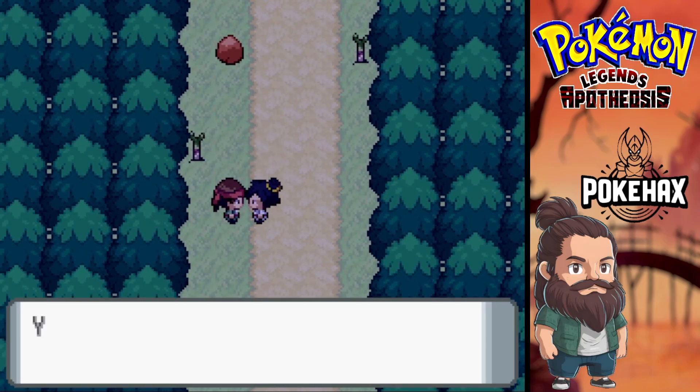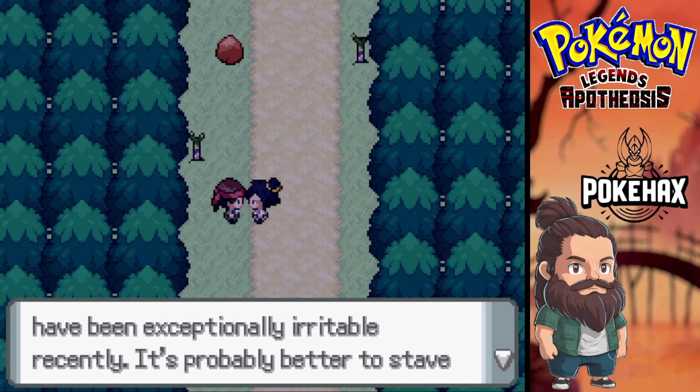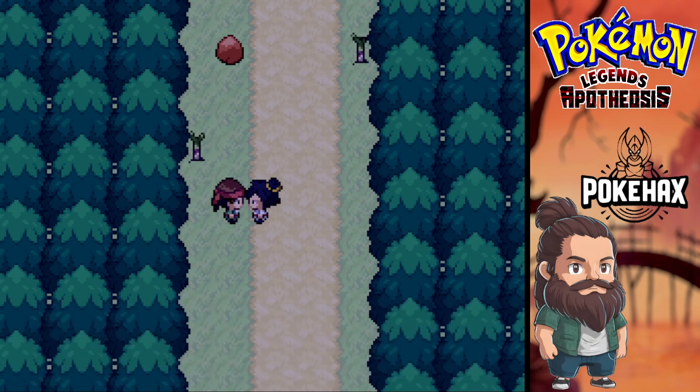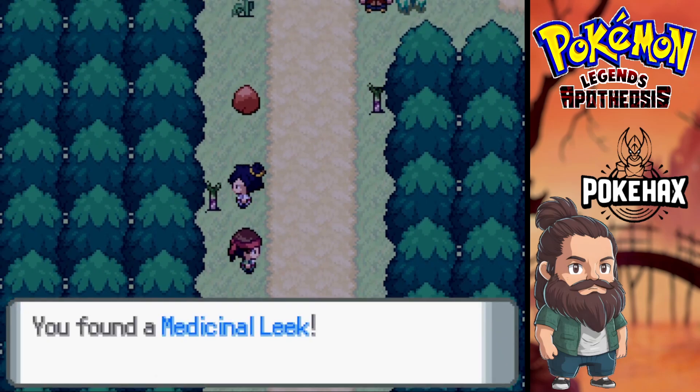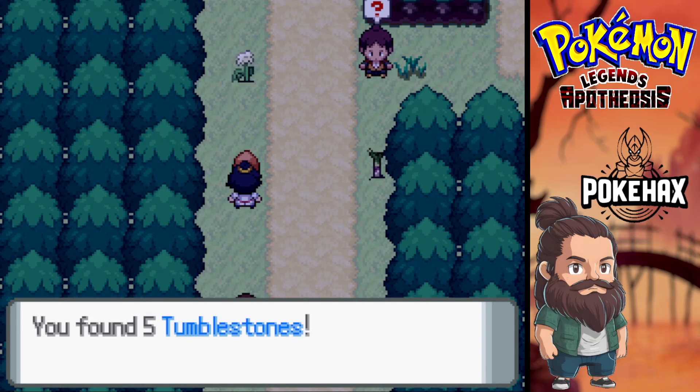An NPC greets us: 'Safe to set — please take this with you.' Got a repel. 'The wild Combi population on this road has been exceptionally irritable recently. You'll probably be able to starve them off if you can.' Right, let's just get all of the things that we need.